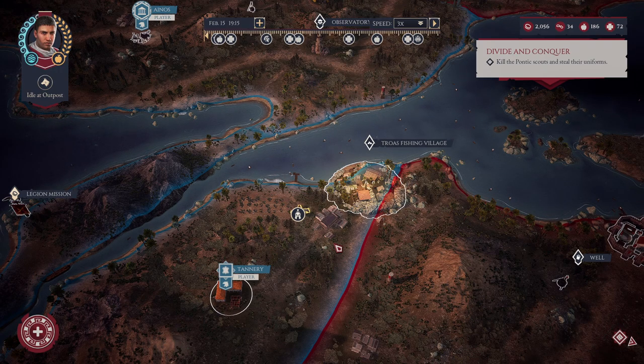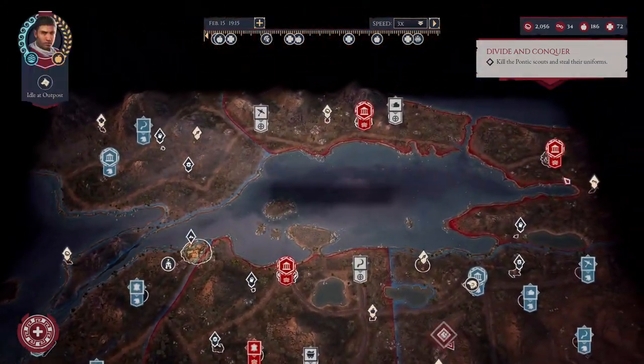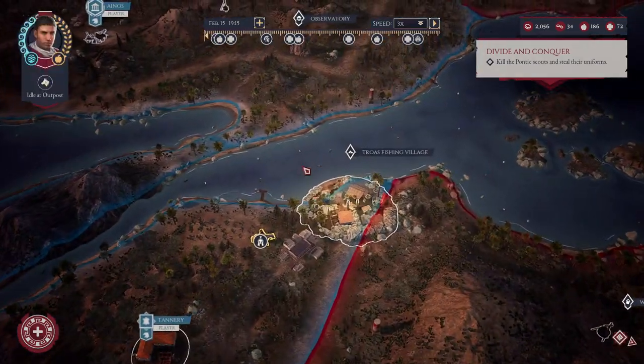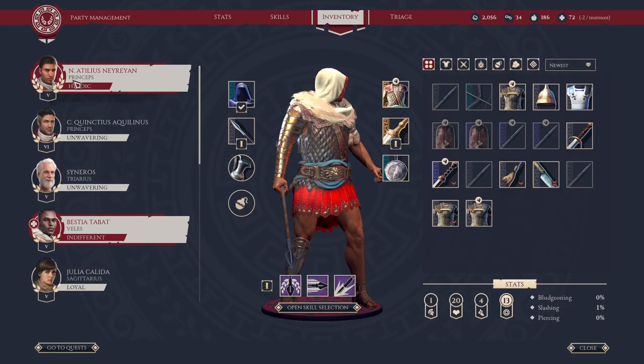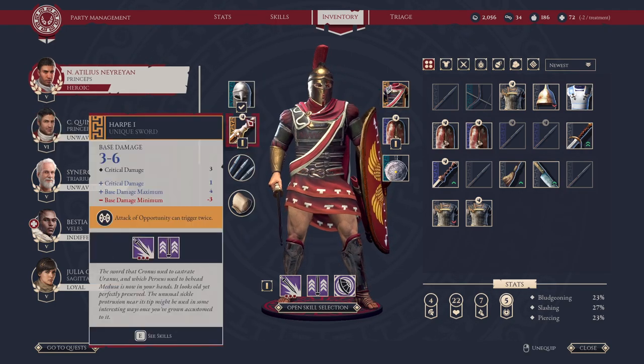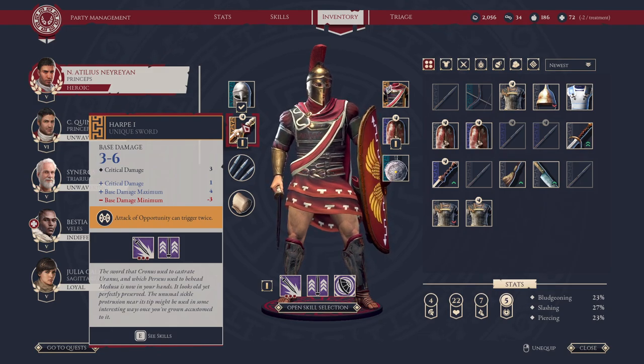We'll get to legendary weapons in this video, but after that we'll play a little bit more. I want to see some of the things we have left to do. We just have to conquer one or two more regions and then we're almost ready. Keep in mind, every legendary item you get - I have a few of them, some you probably have, some you probably don't. You'll be able to reforge them later to a higher tier.